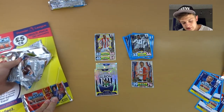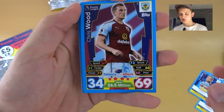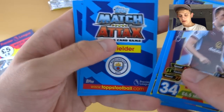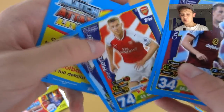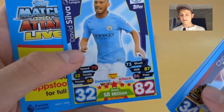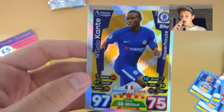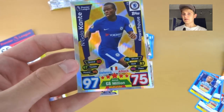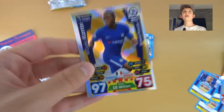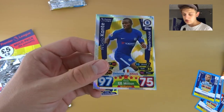Pack four — there's a Chelsea midfielder at the back, this could be special! Chris Wood of Burnley, John Joe Shelvey, Kurt Zouma on loan from Chelsea, Herrera, Olsen, a Man City midfielder, and an Arsenal defender. We've got Mustafi for the Gunners and David Silva — 82 attack, 8 million, five stars. And then, wow — it's N'Golo Kanté powerhouse! 97 defense, 8 million, 75 attack. My first powerhouse card and what a one to get!